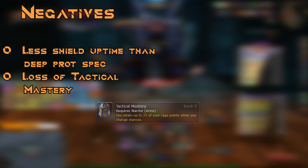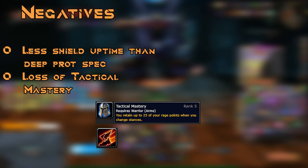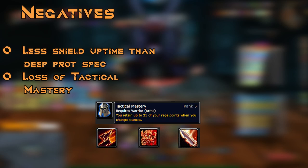Learn to bring out your shield when it is required and make your healers' lives easier. Loss of Tactical Mastery is something that is often overlooked when entering into the Fury Prot playstyle, but is felt immediately. Losing the ability to jump into Berserker Stance and intercept, maintaining rage for fear immunity, or using Mocking Blow really affects this playstyle — but there are workarounds.